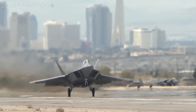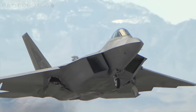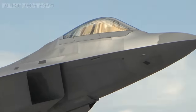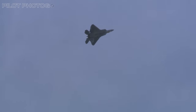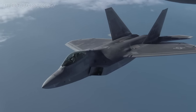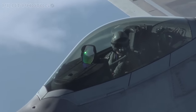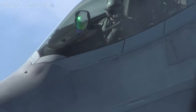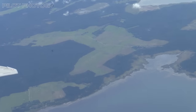Getting back to the mighty Raptor, let's dissect what makes this fighter so powerful. First, stealth. The F-22 Raptor's stealth is not just about being invisible — it's about being inconspicuous in a high-end theater where visibility means vulnerability. Every line, every curve of the Raptor is meticulously designed to scatter radar waves. Its top coating, a specialized radar-absorbent material, further cloaks it from prying electronic eyes. The result? A fighter jet with a radar signature as tiny as a marble.